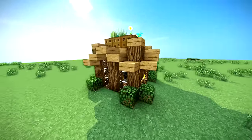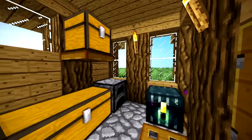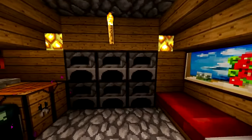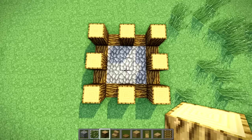Hey guys, what is up, the NeoCubist here. Welcome to my simple mini garden house tutorial. This is pretty easy to build, doesn't take too many resources. You could build it as a starter home — obviously it wouldn't have an ender chest or anything — but you can customize this interior to your liking. We also have a really cool underground portion here.